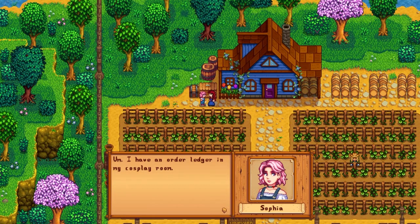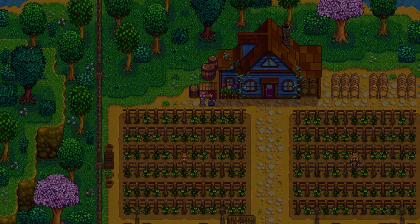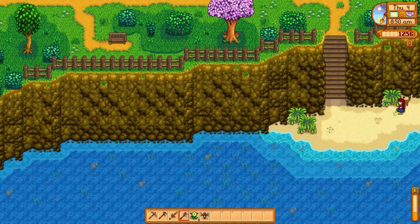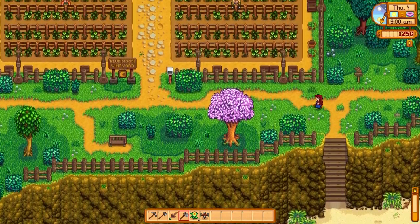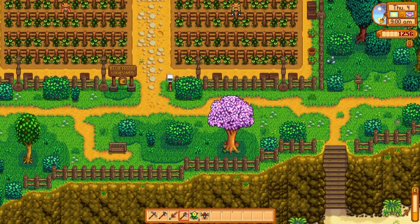You'll definitely want to come visit Sophia at Blue Moon Vineyard because this just doesn't happen normally. Normally it's a long time until you get a sprinkler, and this will save you a lot of time and energy early in the game. After the cutscene with Sophia, we're going to go back up to Blue Moon Vineyard and head inside her house so we can find Sophia's ledger.